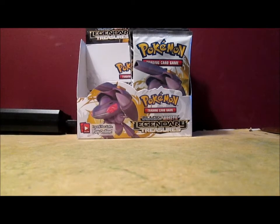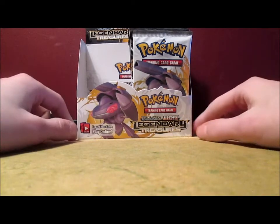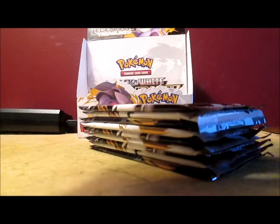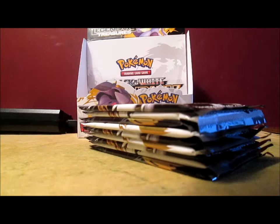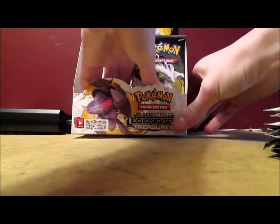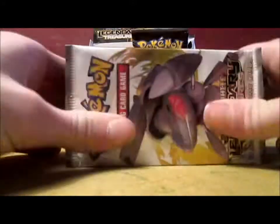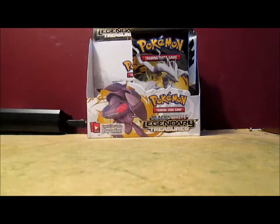This is part three of my Black and White Legendary Treasures Booster Box opening. Are you excited, Ben? Sure, why not? I'm totally not someone who plays Yu-Gi-Oh instead of Pokemon. Yu-Gi-Oh actually is really fun. Anyways, we have 18 packs left of this box, and I'm going to open nine in this video. In the last part I did pretty good — I got four ultra rares, a bunch of holos, and a few rares. And I got a Napoleon — that's my fourth version of that card, so hopefully I don't get that card in any of these packs.